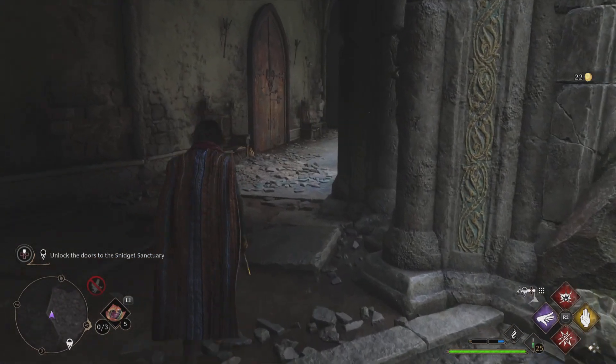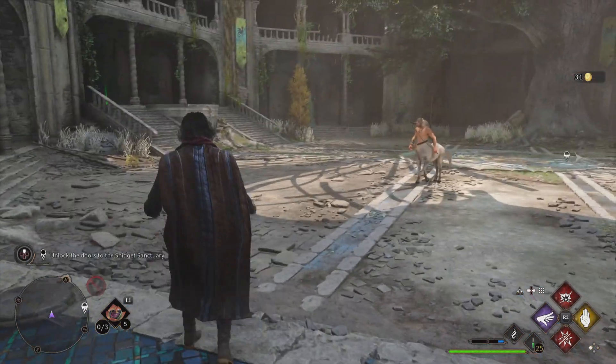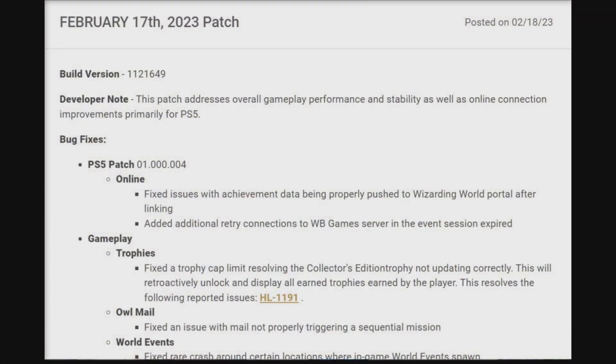For bug fixes, we are on update 1.04 online. They fixed an issue with achievement data being properly pushed to Wizarding World portal after linking, and added additional retry connections to WB Games server when the event session expires. So if you haven't got any of your gear yet for linking your accounts, well, now you'll be able to.